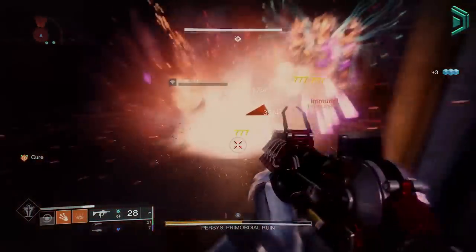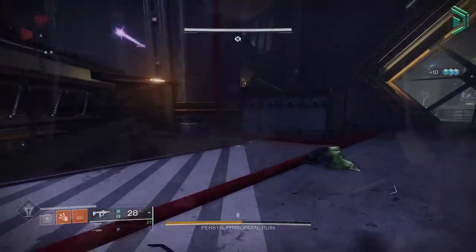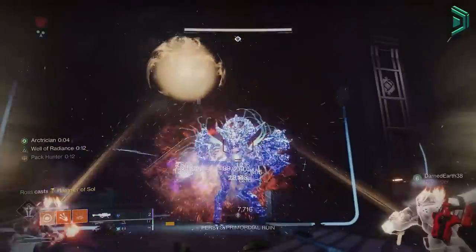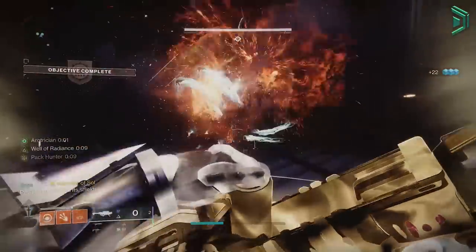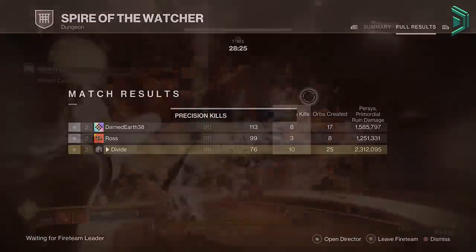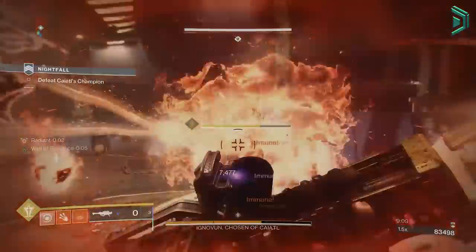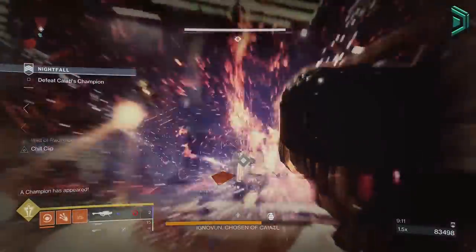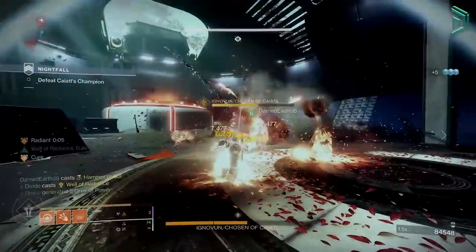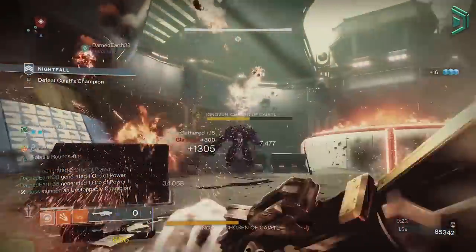Our main focus is to spam fusion grenades as much as possible while not being too exposed to adds. We'll be using them while in a well, combined with a rocket launcher with the demo perk so that we can reload it by throwing a fusion grenade. This way you'll be causing crazy amounts of damage — during a dungeon boss you should have the most damage on the whole team, because you're getting DPS with your heavy weapon, using Witherhoard for passive DPS which recharges your fusion grenades, then using those grenades to reload your rocket. You just loop between those three things and you're a true DPS god.